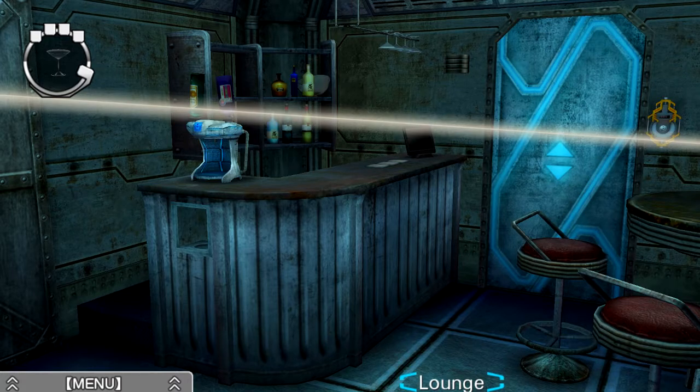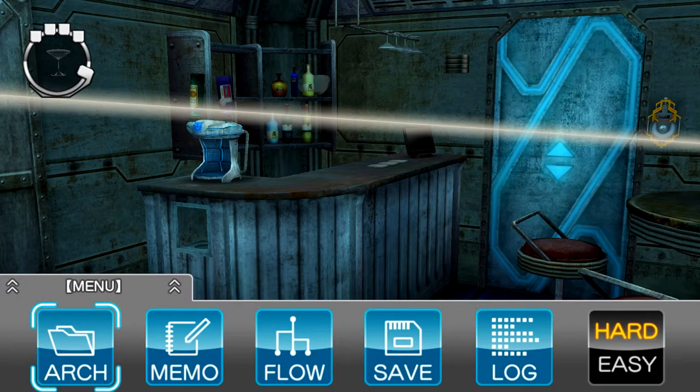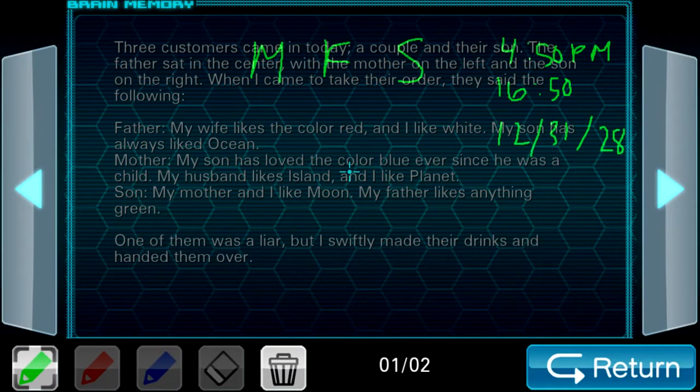So it looks like we are going to have to figure this out. But we've also confirmed that yes, we do require combining a liquor and a bottle of alcohol in order to make a drink. So for example, the father saying that he likes white really only refers to the liquor but doesn't contradict whatever bottle of alcohol he likes — that's kind of why we were having a tough time earlier. So let's take a look at this again. The father — let's say the father and mother are telling the truth. Wife likes the color red. Maybe that refers to the liquor. What does the mother say about herself? That she likes planet. So tentatively, we're going to say that the mother likes red and planet.